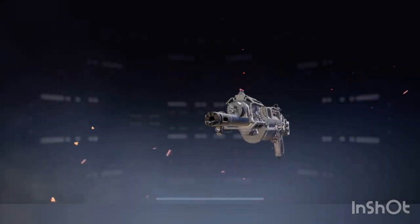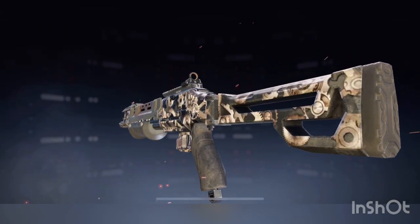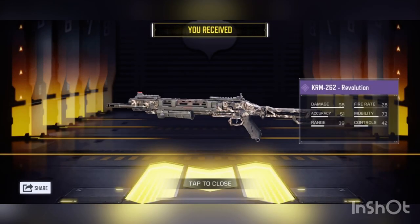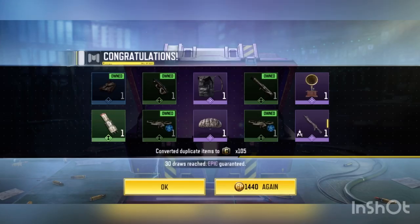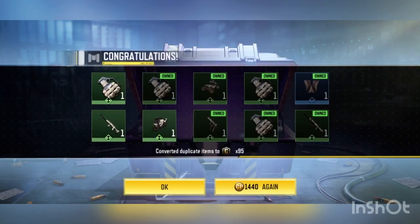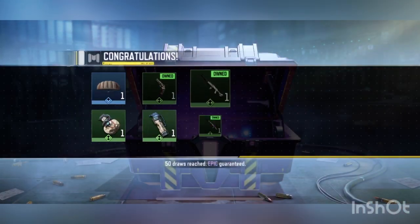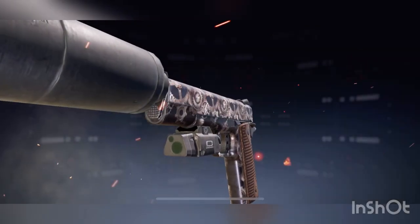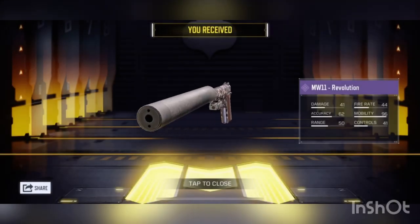Let's go — we got the KRM and two other epics. Look at that, that's a really cool looking KRM skin. Number 165 — we got basically a lot of things. Let's open that again. Getting some dupes. This is such a cool looking crate — there are so many good things. We got the pistol; there are so many cool things in this crate, I kind of want them all.